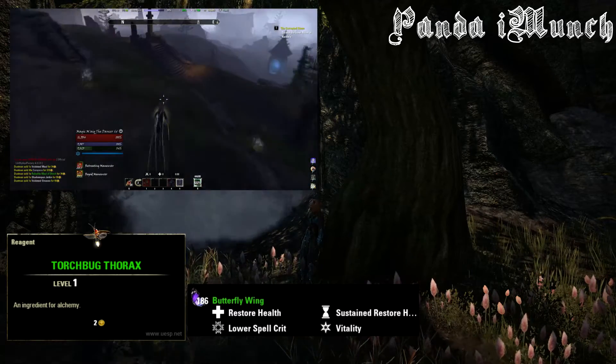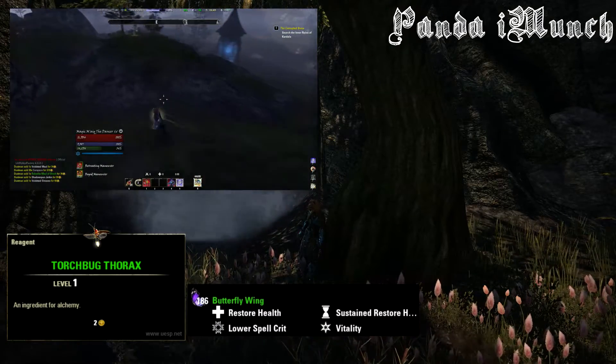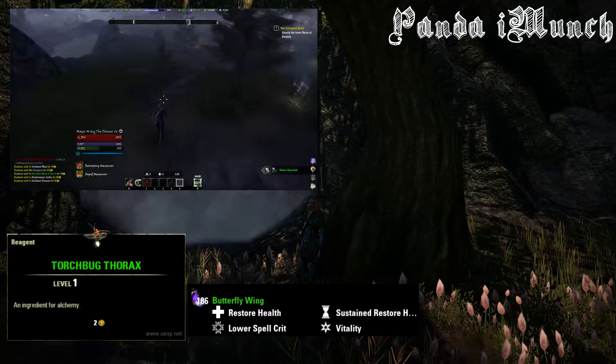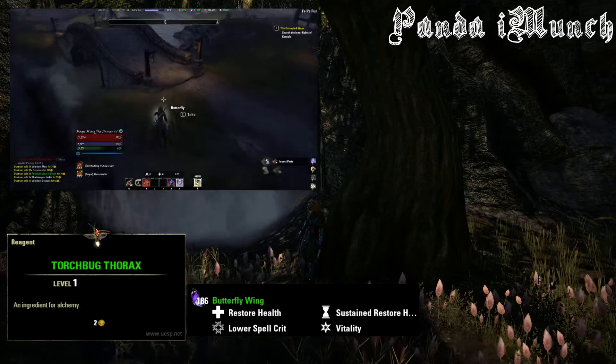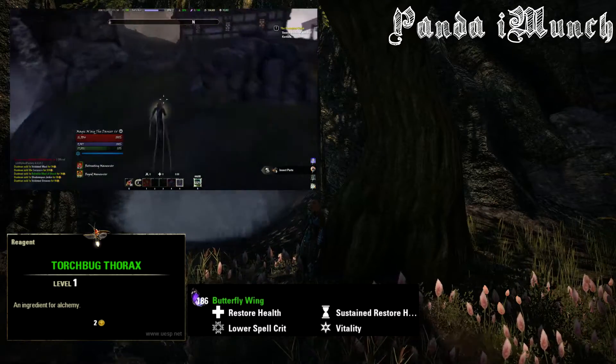The only thing is that Butterfly Wings have like a 10% chance to actually get anything, so you're going to have to be there grinding for a little bit. But it's better than spending 120 gold per Butterfly Wing on the Auction House, or even more. They're ridiculously expensive, but you can make some really nice vitality and HP or sustained health potions.